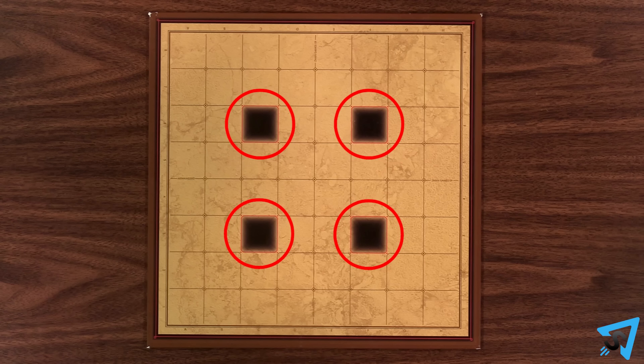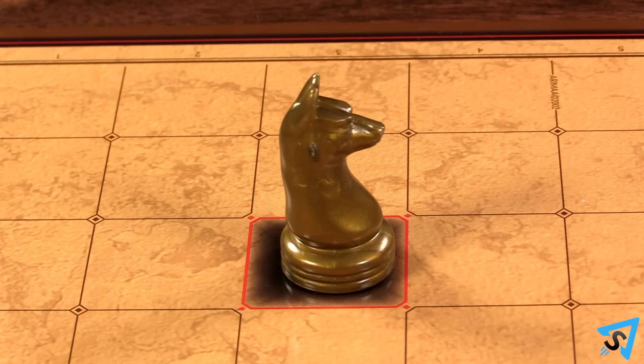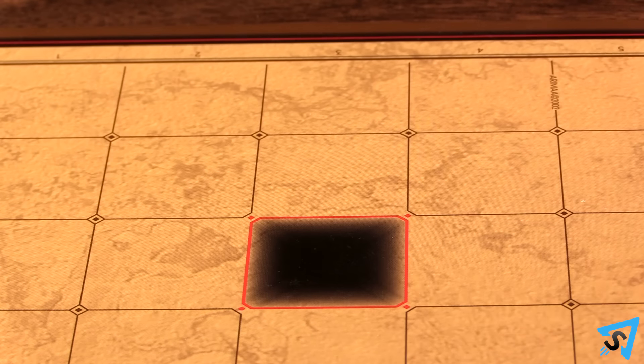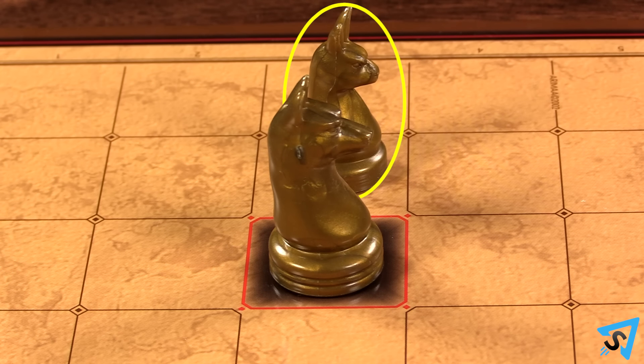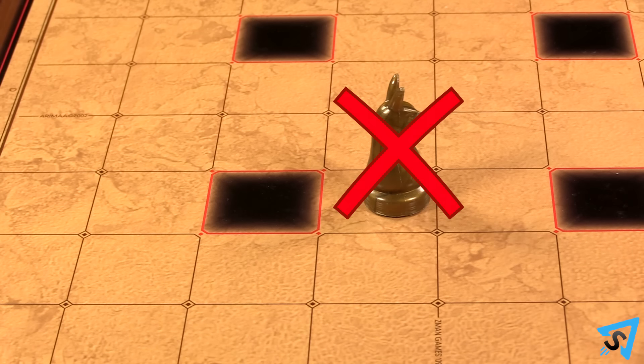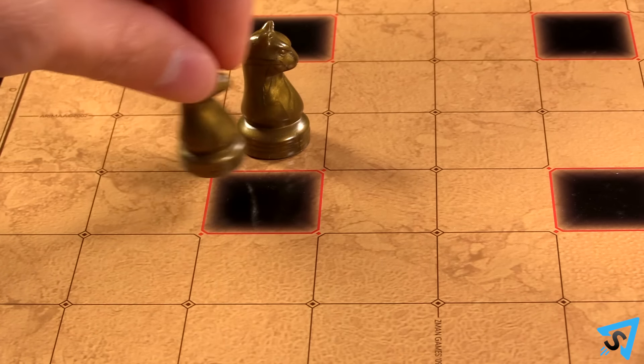There are four traps on the board. Any piece that is on a trap space is immediately removed from the game, unless there is a friendly piece next to that trap space to keep the piece safe. You may not pass over a trap safely unless the space is protected.